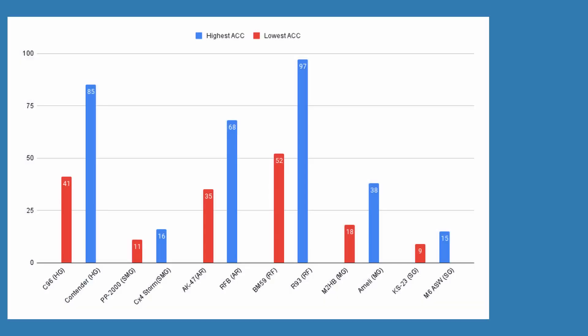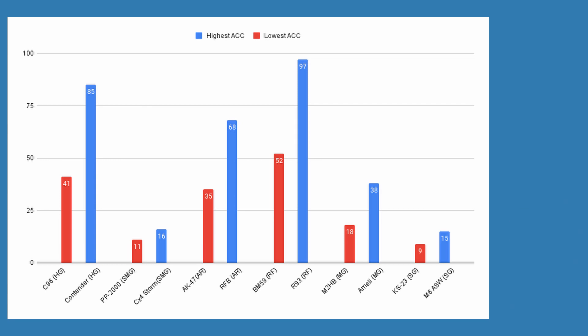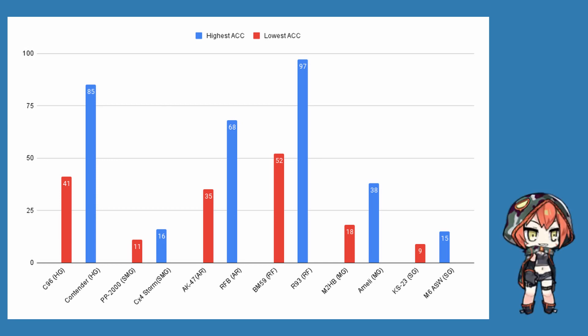The most accurate T-Doll, unsurprisingly, is an RF — in particular the SVCH, a modern DMR — while the least accurate, again unsurprisingly, is a shotgun: the KS-23, which is known for using defective aircraft gun barrels.